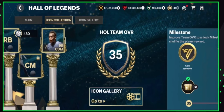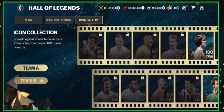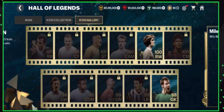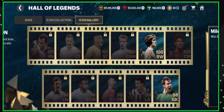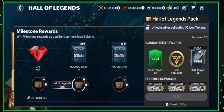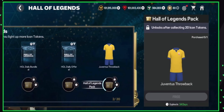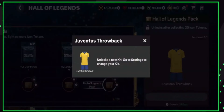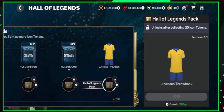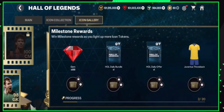Moving into the Icon Gallery section, the tokens you claim from Icon Collection will also appear here, and you can claim some more rewards — packs and kits. For example there's a throwback kit you can claim. The rewards aren't the best, but it's a nice touch to get even more out of those tokens.